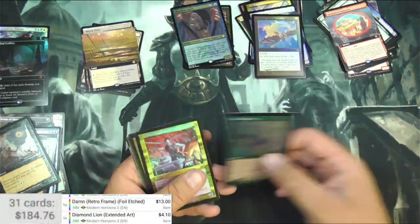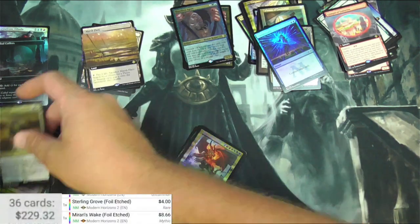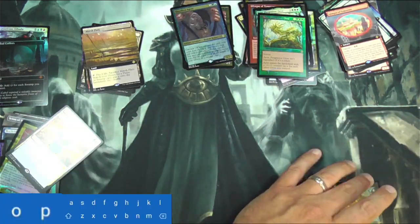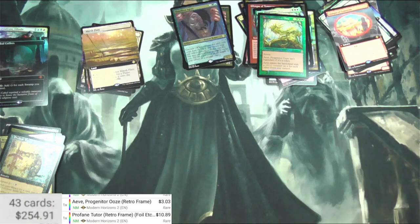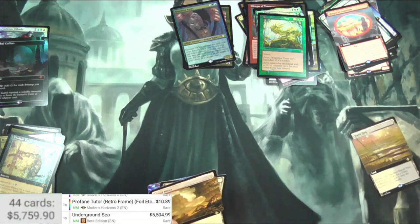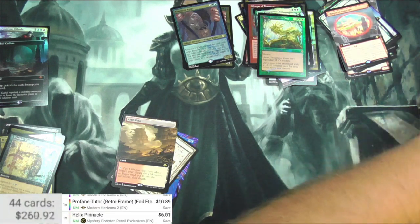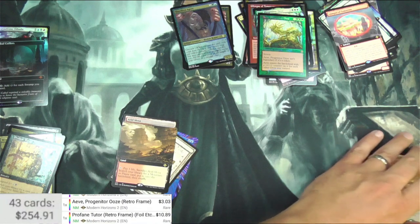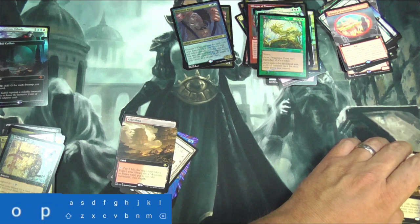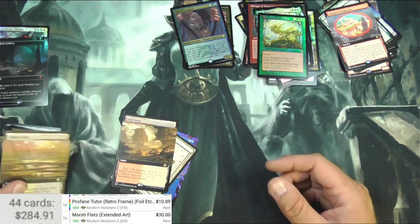Wow, that was ridiculous. Normal again for Marsh Flats — even that inside the underground sea. The scanner's driving me nuts today. I'll do it the hard way again. Marsh Flats, it's the extended art version — 30 bucks. That's real nice.